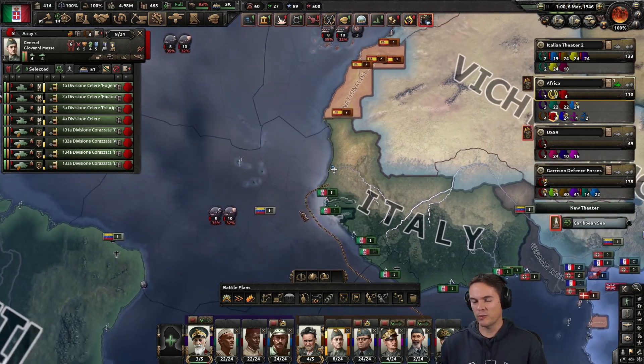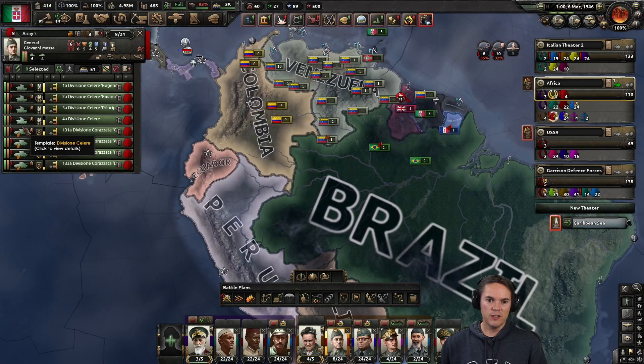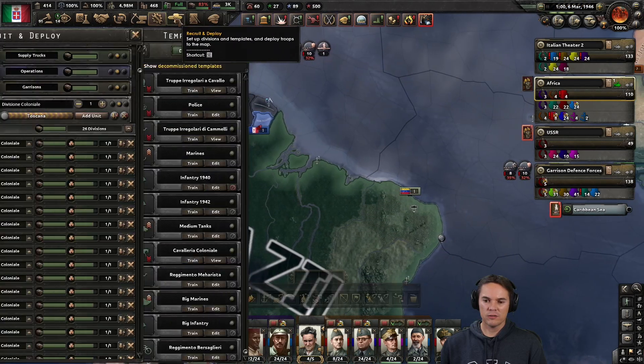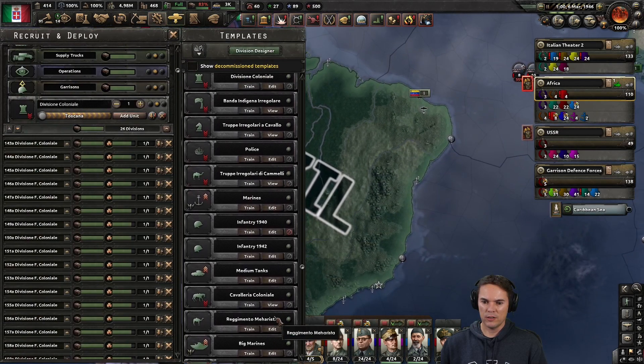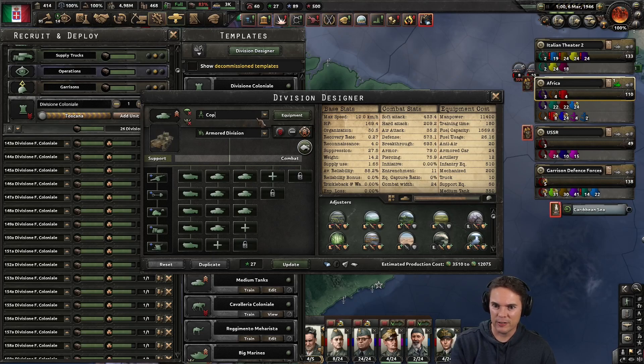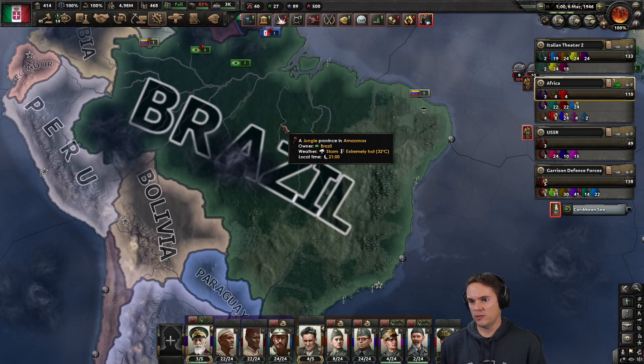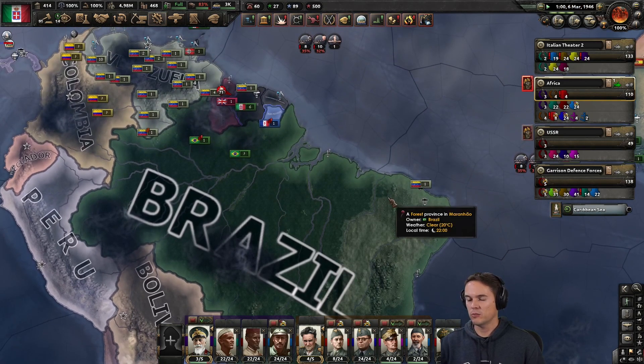Are these tank divisions? 40 width? No, they're really not. Okay, we should duplicate that and just call them 'big tanks' — nice and simple. We've got big infantry, big marines; we just need big tanks. When we get the XP we'll make them into 40-width stuff — we don't have to set them all to that straight away, but that will be the plan.